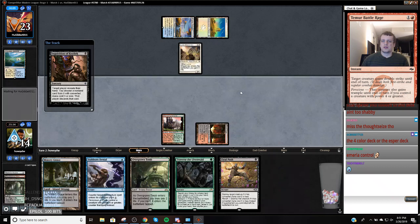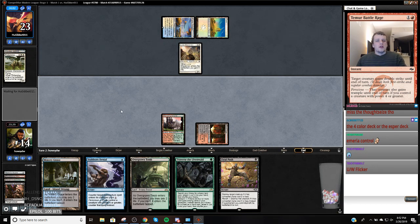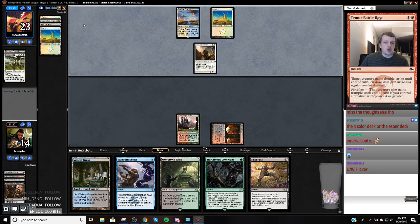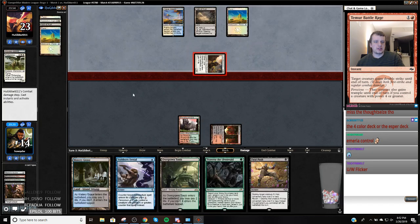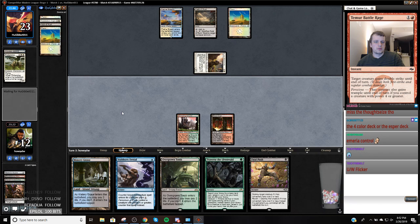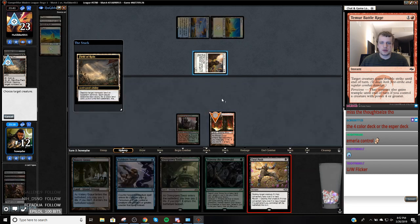I can hit something like Kitchen Finks here. We still have a Restoration Angel coming, which is going to be a headache. I'll probably just end up pushing this because I just don't want to have to fool around with this. That Field of Ruin doesn't really matter. I'm just going to push this so that we get it off the board. Doesn't get blinked. Turns on Delirium. Field ruining me in my upkeep. I guess I'll just push now.